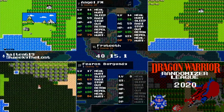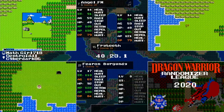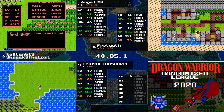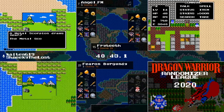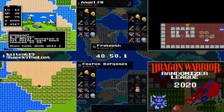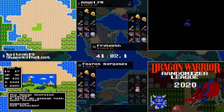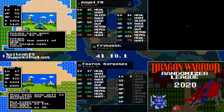I just wonder how far off the experience is for Fearon to get to level 18 right now. That's one of the reasons he probably rescued the princess — to get that kind of information. Fryteeth making his way into Garenham will get his Erdrick's Armor. AngelFM getting level 15, not too far behind Fearon.